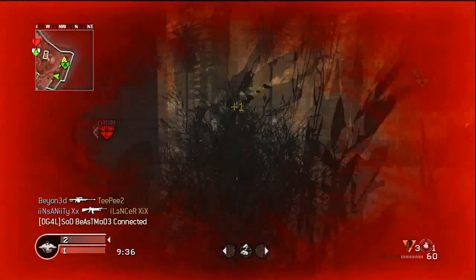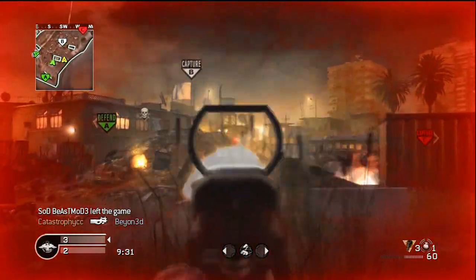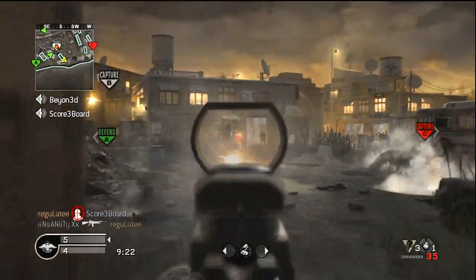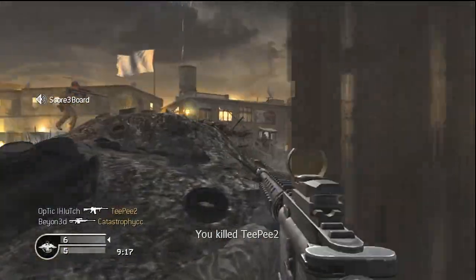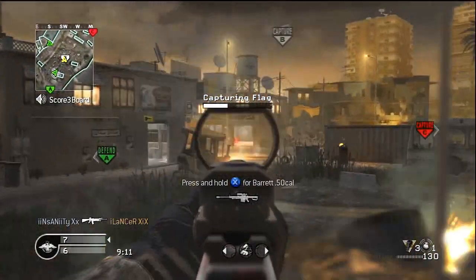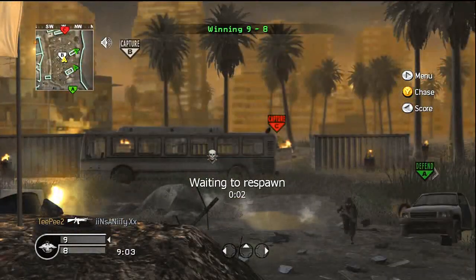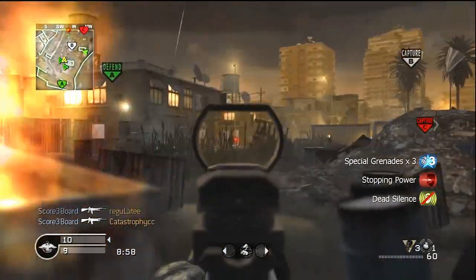My job right there was to watch the left flank because in Dom on BOG, the A spawn is the dominant spawn. If you can get the A flag and the B flag, it's not that difficult to trap them on C. My job was to watch the left flank to make sure he didn't run by me, and while I was chucking stuns and nades over the wall, he had already gone by. So I completely failed. We ended up picking him off on the left, and now we're fighting for B.